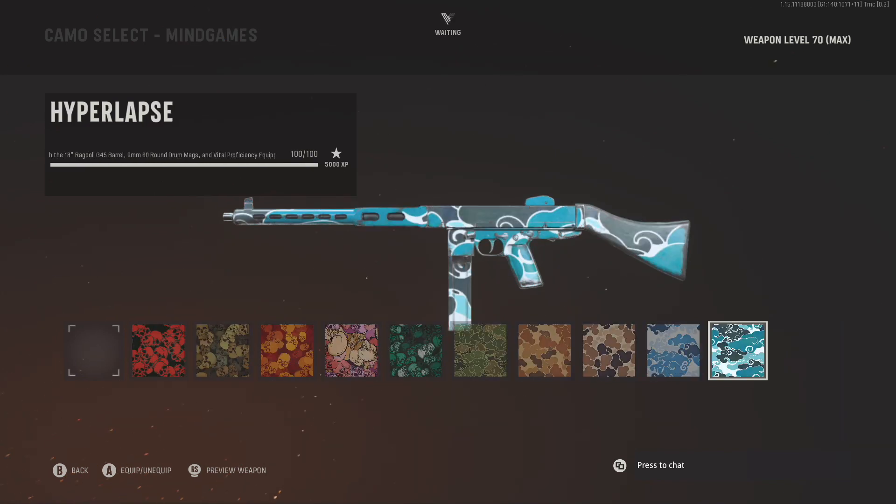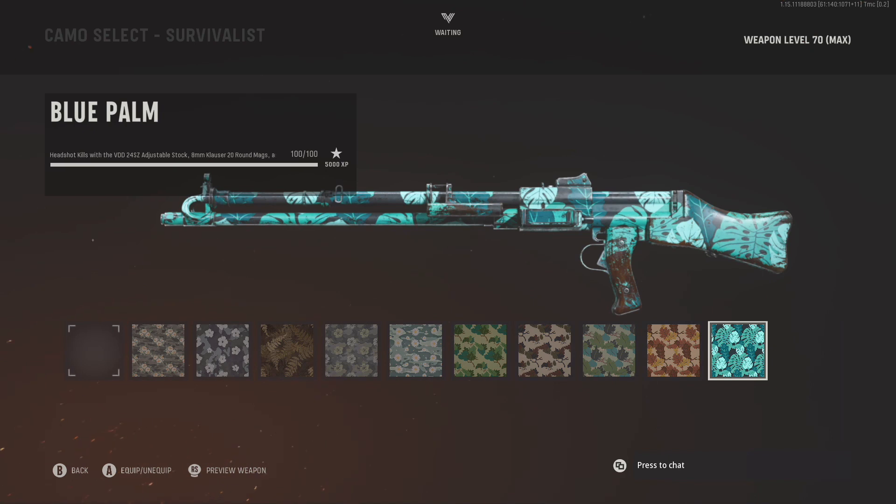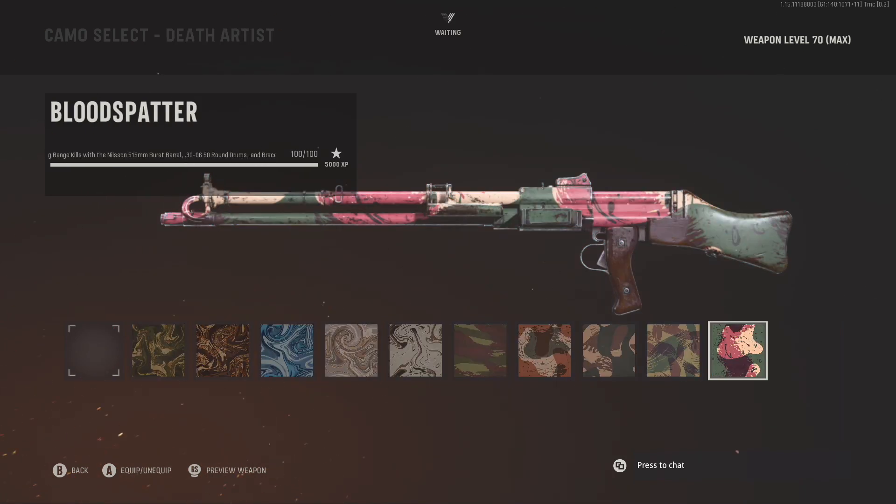For the Cooper Carbine you are going to need 100 headshots, 100 ADS kills, and 100 close range kills. The KG M40 — and probably the most fun AR to use in my opinion — is going to need you to get 100 headshots, 100 close range kills, and 100 long shots.